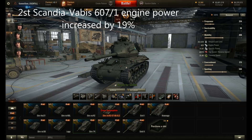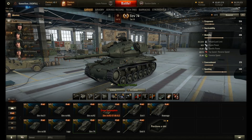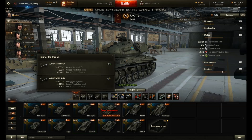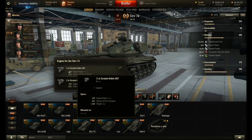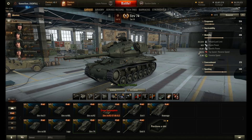This is the tier 6 Sturmwagen 74 - the tier 6 medium tank on the Swedish tank line. This actually had a buff - an engine buff to its top engine. The Volvo scanner engine has had an increase from 340 horsepower to 420. That hasn't changed the top speed - still 45 with a reverse of 18, and traverse speed of 35. But it has changed its specific power ratio from about 12.9 to 15.9.